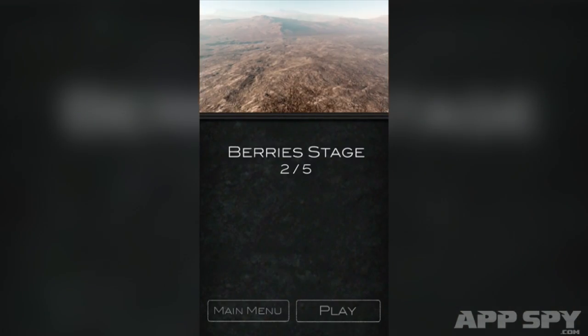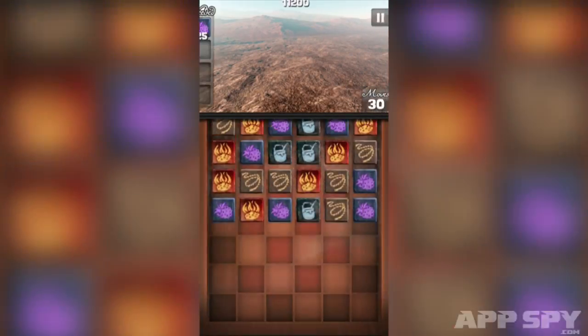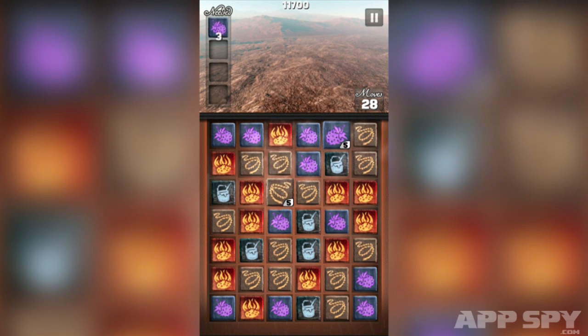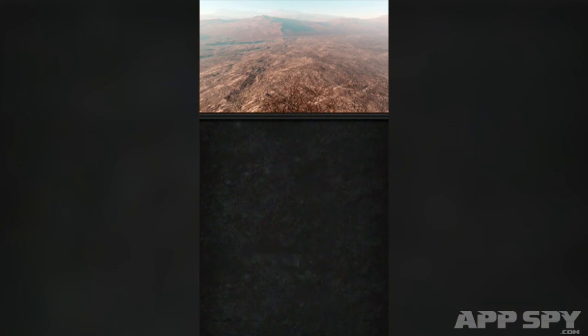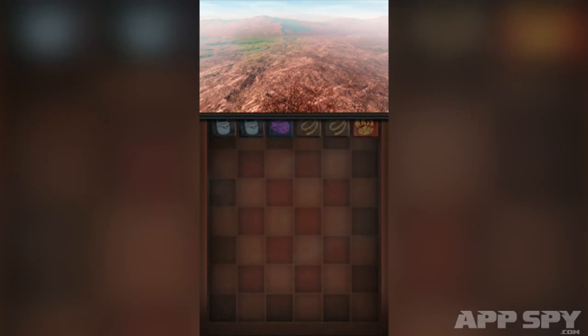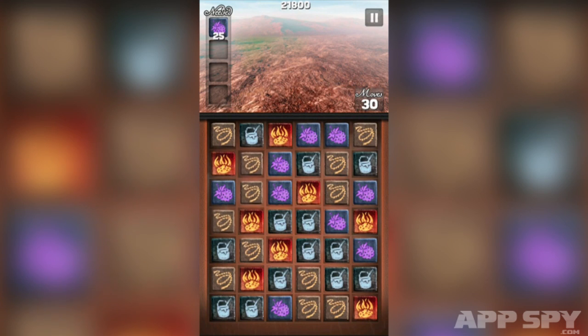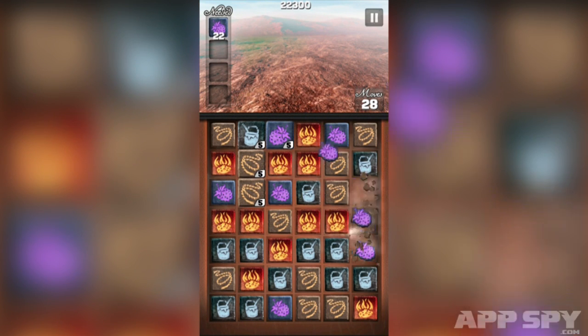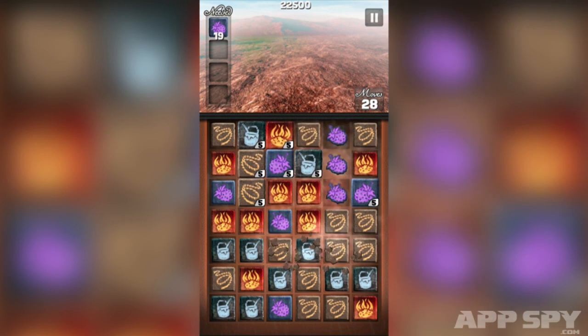Obviously it's a match-3 puzzler, because I haven't seen the new Noah movie. Admittedly, I have not done my journalistic research on this one, but I'm fairly confident that there's not a scene where the Australian man who gets into a lot of fights with people plays a whole bunch of Bejeweled. I don't think there's a scene where that happens — I think he was busy building an ark.